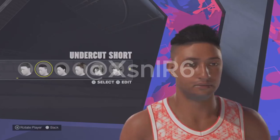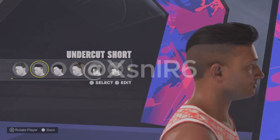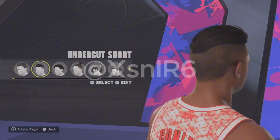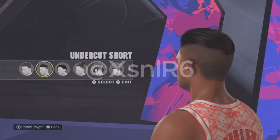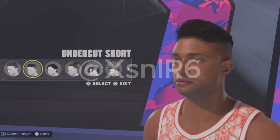Kind of the same thing with the next one, the Undercut Short. It's the same problem — I like that they added a slick back hair, I want stuff like that. Having the short hair to long hair with no fade in between makes it look horrible. This one's not as bad as the last one — I could see myself maybe using it with a beard. It's still not what it's supposed to be, but it's okay. I'm glad they added it, but it's definitely not perfect.